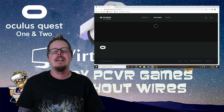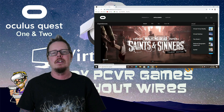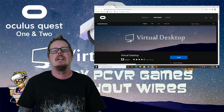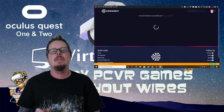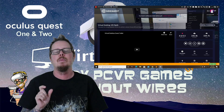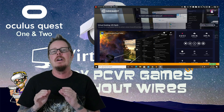Next, head over to the Oculus Quest store and type in Virtual Desktop. It is currently $19.99. Make sure you're on the Quest store, not the Rift store — purchase it on the Quest store and download it to your headset. After that, head over to SideQuest, type in Virtual Desktop, and you'll want that Virtual Desktop VR patch. Click install latest — it is free on SideQuest.